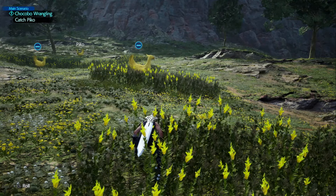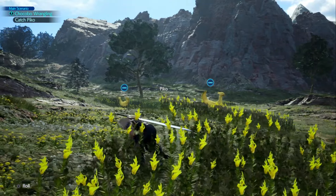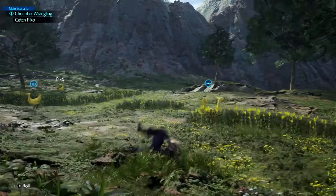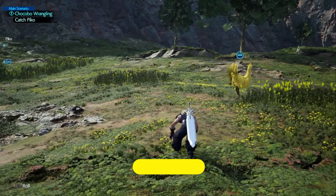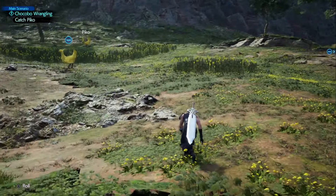The main thing you want to do with these chocobos — and it gets harder as you go through the game — is you want to try to go around them when they're not looking. You can see that chocobo's got his head facing that way, and we can just get around him. What we want to do is stay behind him where his tail feathers are as best as possible. We do not want him to spot us.